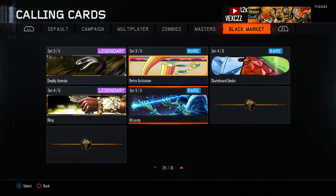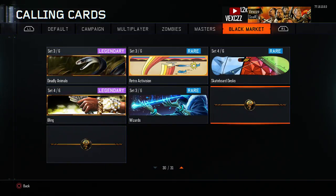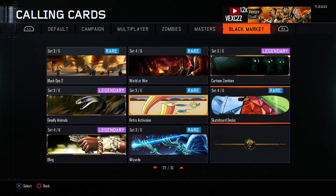I don't know if anybody else realized it, because back then it was just the wizards — it was just 29 rare calling cards, or legendary rares or whatever. Then all of a sudden these two appeared. That looks like the crypto key black market symbol, and I guess you get these in the black market like everything else.